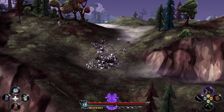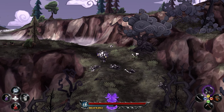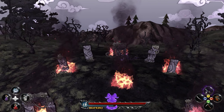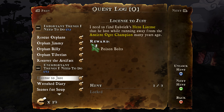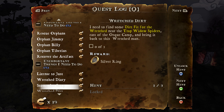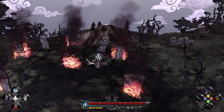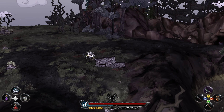That was pretty much this area. We have a few more things to do. Our quests include finding Ubrick's hero license that he lost while running away from the ancient ogre champion, and a Wretched Diary. We haven't been down this way yet — there's a swamp area right over here. Let's head into the swamp.